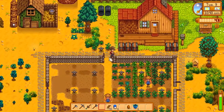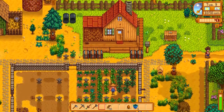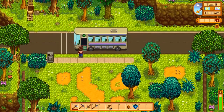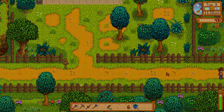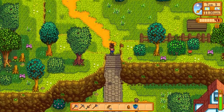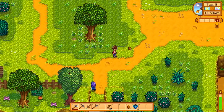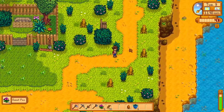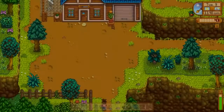Trees are growing up nicely, a few extra seeds were put down. We should be getting a good little bit of income from the mayonnaise today. Let's run up top and see if we can do any foraging — I don't see any. Going to keep an eye out for worms on the ground. Let's go mining today — I think instead of just going for copper or iron, we should try to go as deep as we can.